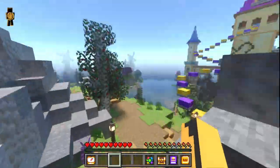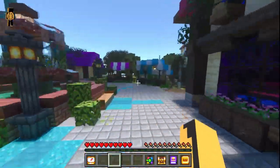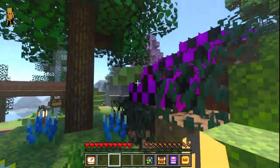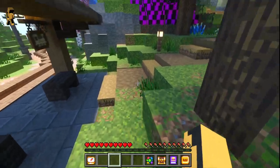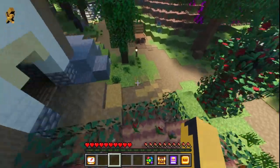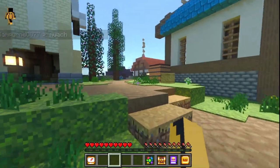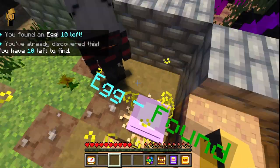From the hub you want to go left and go down this pathway — there's your 14th one. Go up this pathway past this large building and you'll find your next one on this hay bale.